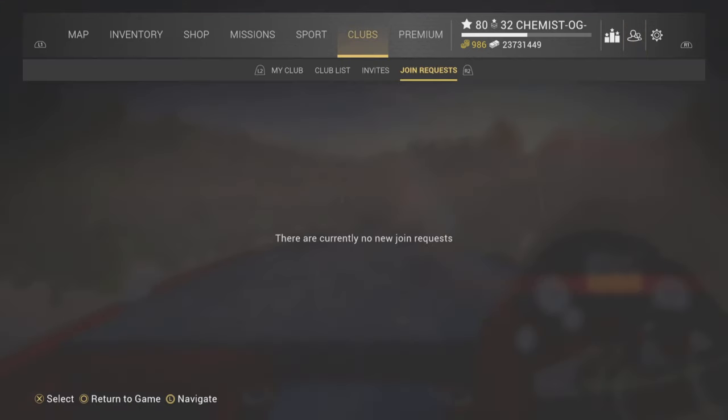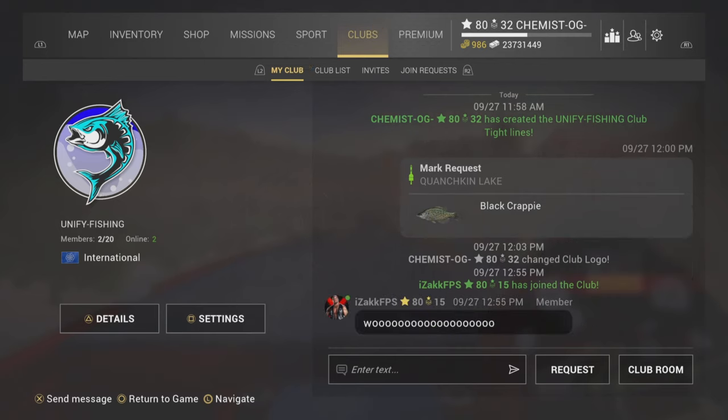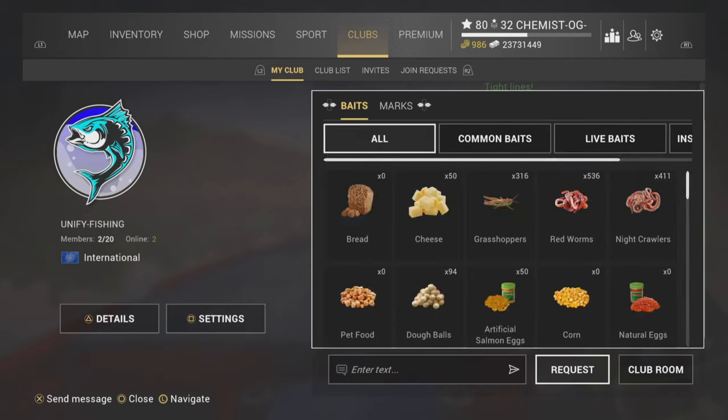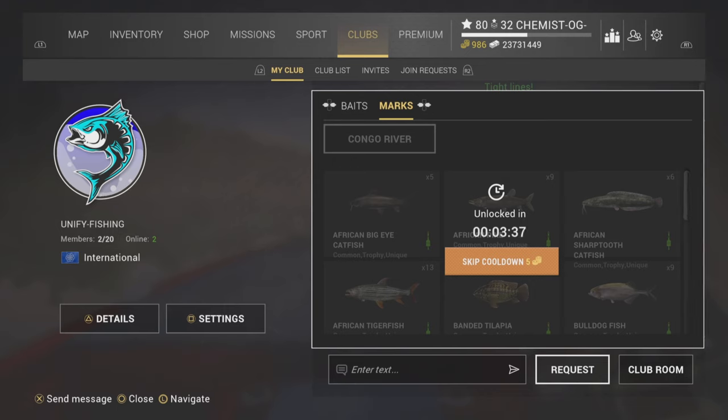Players who have joined your club can send messages from a different lobby, different session, or while they're in the main menus. You can respond when you pause the game, but you don't have to — in a minute I'll demonstrate that while you're fishing you can also respond right on the spot to reply back as fast as possible. You can also see baits you can share and markers that a friend requests. However, there is a cooldown time after sharing, and I'm not sure why — they may need to fix that.